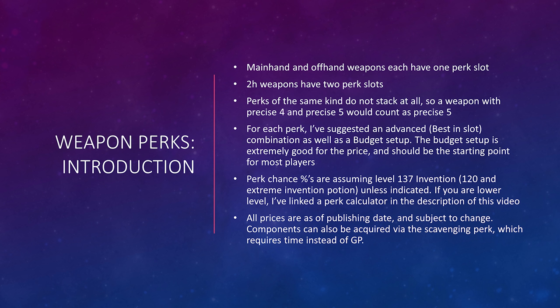Mainhand and offhand weapons each have one perk slot, and two-handed weapons have two perk slots. It's worth noting that perks of the same kind do not stack at all — so if you put Precise 4 on your mainhand and Precise 5 on your offhand, it would just count as Precise 5. For each perk, I've suggested an advanced best-in-slot combination as well as a budget setup. I'm also displaying the chance of receiving each perk as well as the total cost assuming average luck, at level 137 Invention — which is level 120 with an extreme invention potion unless indicated. If you're lower level, I've linked a perk calculator in the description. All prices are as of the date of publishing and are subject to change. If the prices are daunting, components can also be acquired via the scavenging perk, which requires time instead of GP.